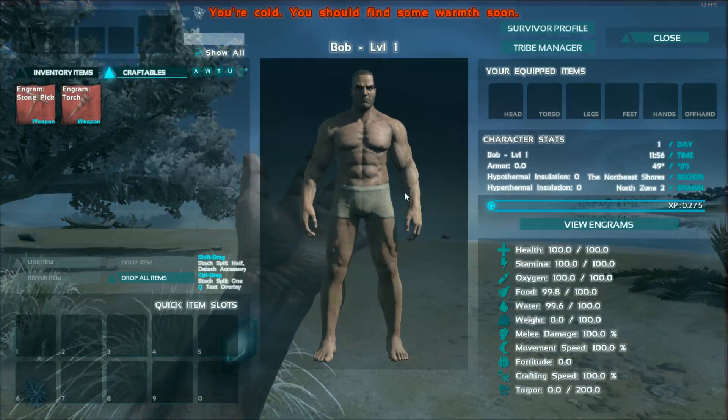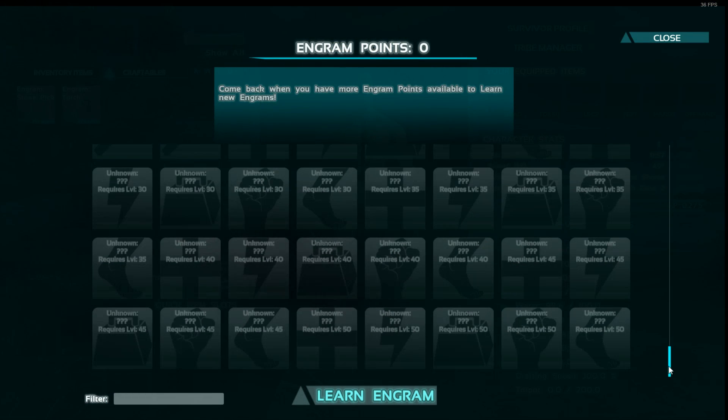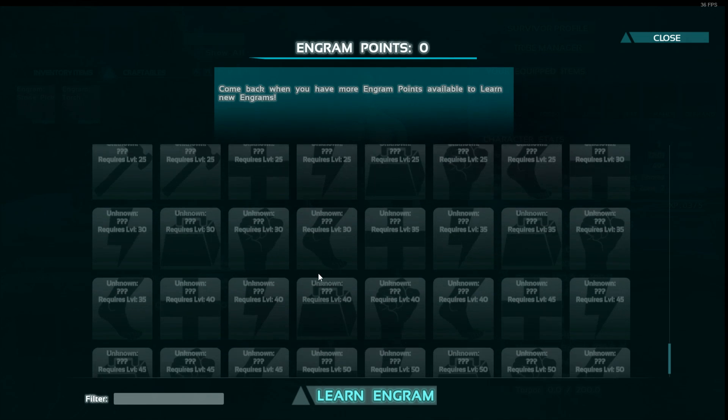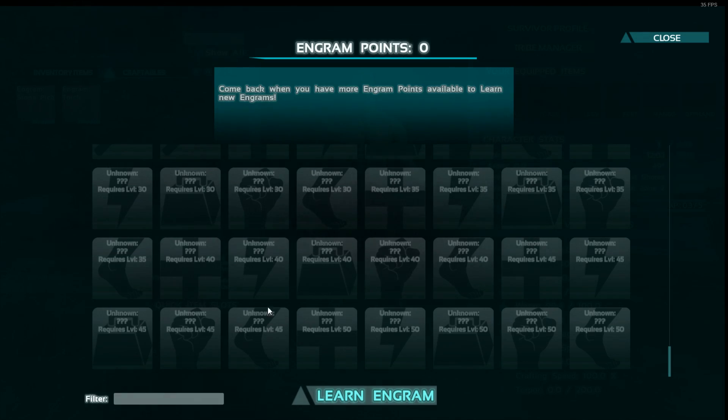Anyways, we're going to click V to access our engram list — actually, we're going to go view engrams. Let's go to the very bottom and you're going to see these interesting things. These are not part of the original game, so you can definitely tell these are new engrams.